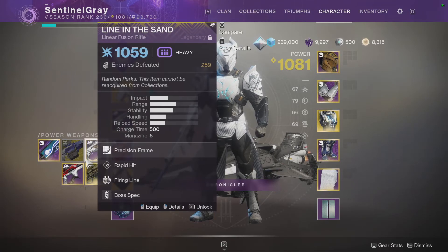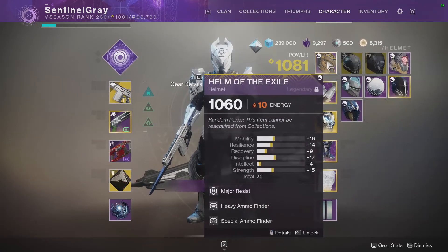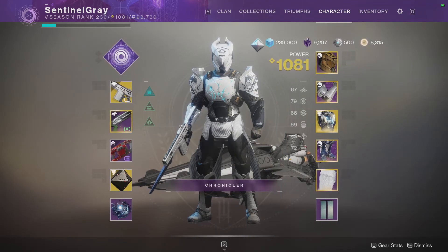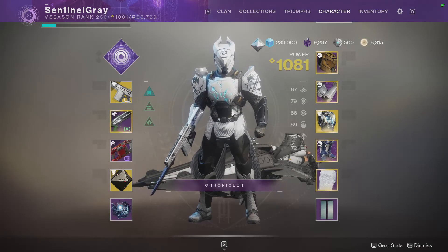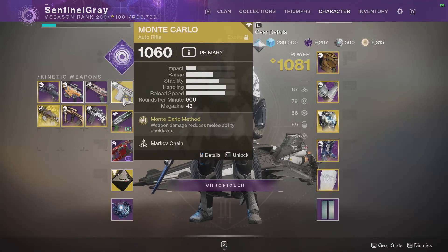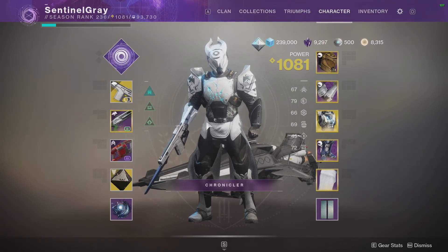And that, ladies and gentlemen, is my whole entire kit for the raid. Everything I've shown you, there is a reason why I'm bringing it into the raid. The thing that's going to be probably invaluable to not only myself but also my teammates is my crowd control build. Granted, 600 RPMs are getting a nerf — I don't think it's going to matter that much, but we'll have to really see.